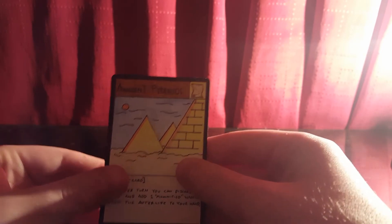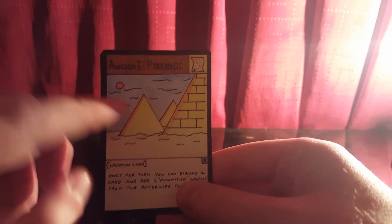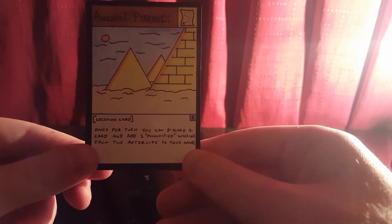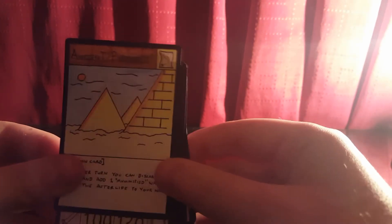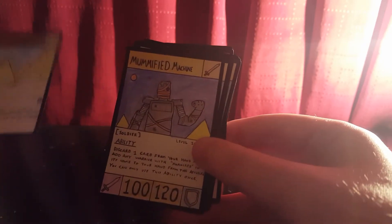First off we have the location card for this set, which is Ancient Pyramids. There's some nice artwork with the sun burning up on the sides of the pyramids. The ability is: once per turn you can discard one card and add one Mummified Warrior from the afterlife to your hand. The whole purpose of Mummified cards is about bringing the dead back to life, and this prevents your warriors from staying in the afterlife — so it's a really good effect focused on keeping your Mummified cards rather than boosting damage or defense.